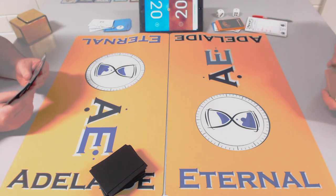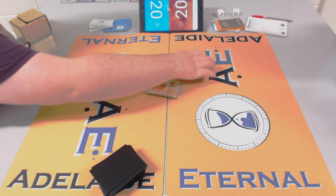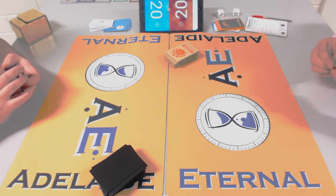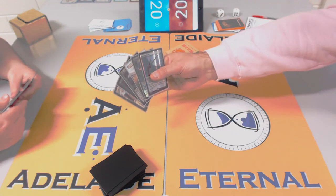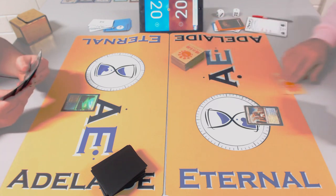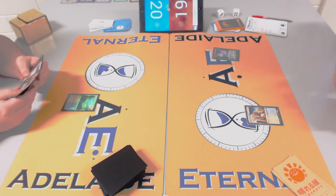Looks like Lingering Souls and lands going to the bottom — James is mulliganing. Hold the hand there for longer so we can analyze! James has access to Negate out of the board, some graveyard hate. After seeing that Baneslayer Angel, I think Rob is definitely on more of a Stone Blade list with more creatures than you'd think — Spell Queller, Jitte, Snapcaster.